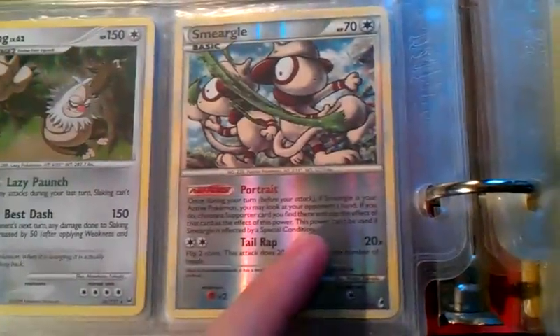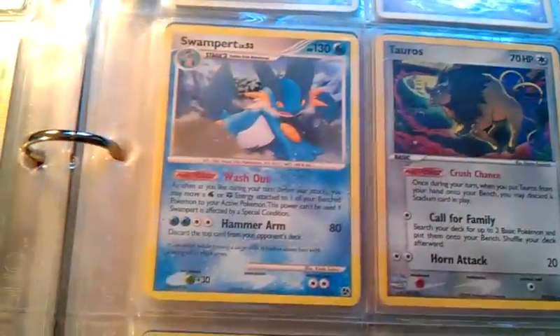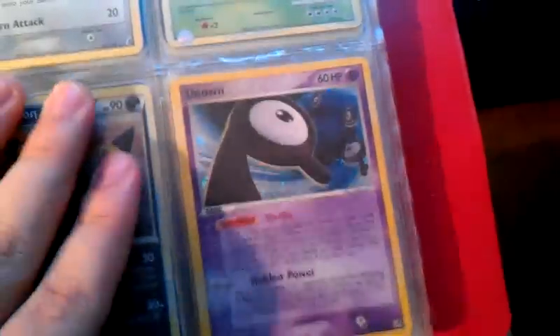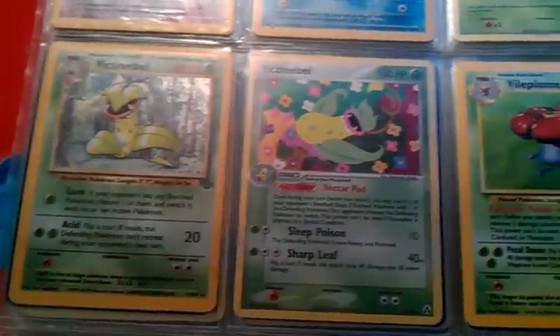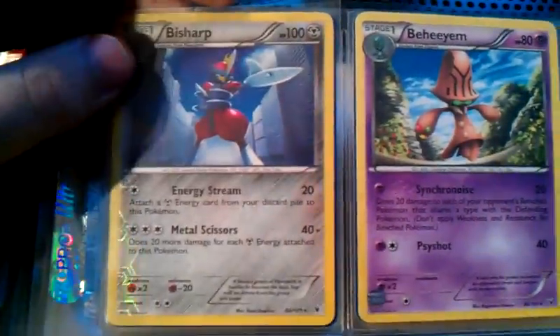A Reverse Smeargle from Call of Legends and a regular holo. This Tauros is from Crystal Guardians — pretty awesome, really like the colors on that. Glass Shard holo. This is from Unseen Forces — Unown R. And then this is from Neo Discovery, which I think looks amazing — it's in mint condition. Jungle, also Jungle, also Jungle. Victory Medal. I've got three Rainbow Energies from Dragon Frontiers if you need any — pretty old school. This is a Reverse holo Bisharp from Noble Victories.